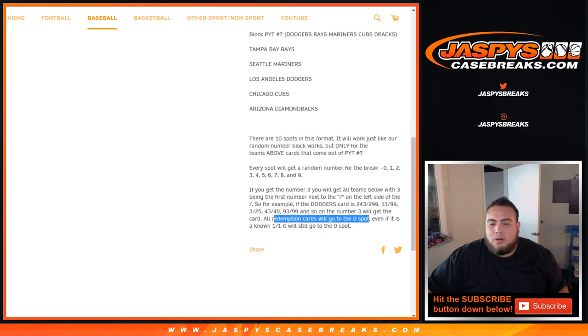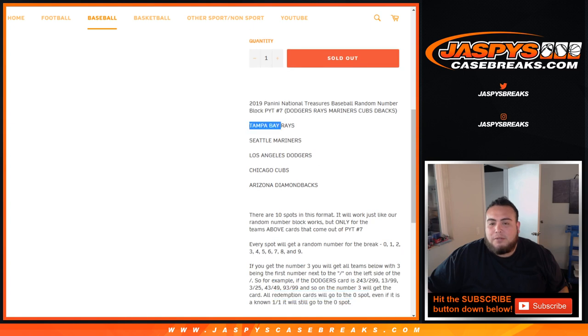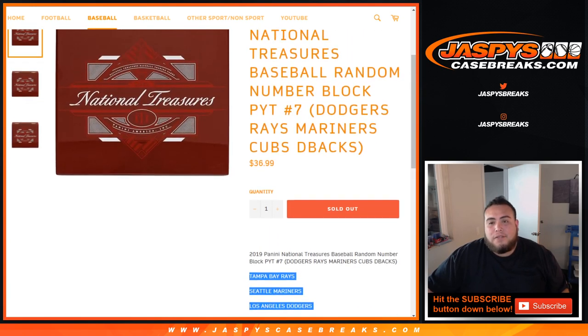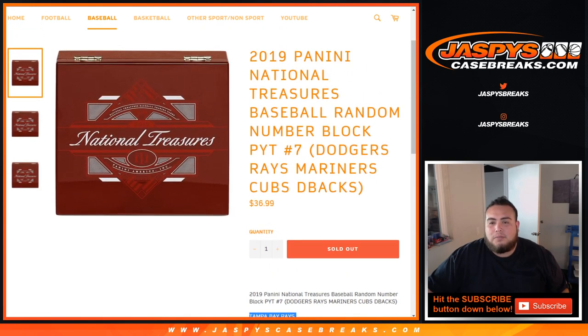All redemption cards will go to spot 0. So if you have spot 0 and we hit any redemption from these teams in the list, it'll go to spot 0 — even if it's a known 1-of-1, it'll still go to spot 0. And if there are any unnumbered cards, which I doubt there are, those will be randomized to the group of customers in the break.